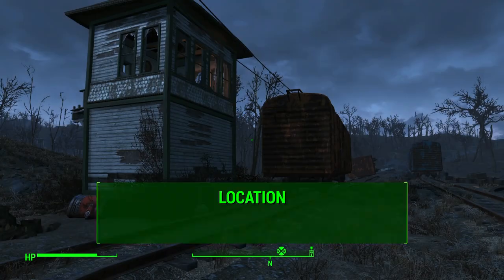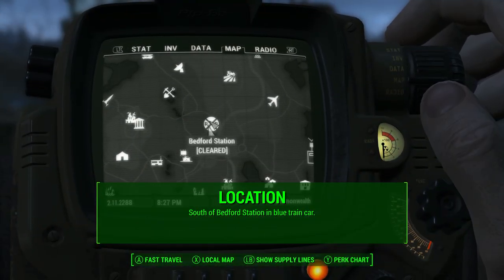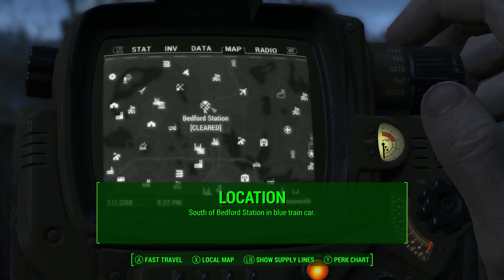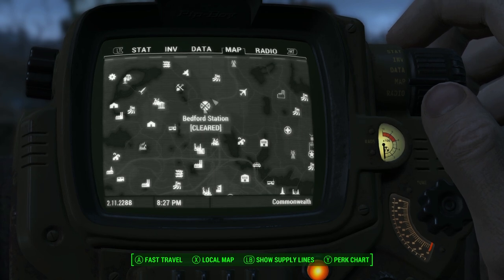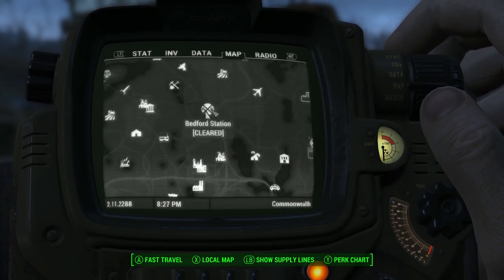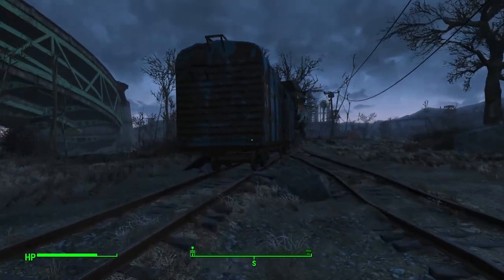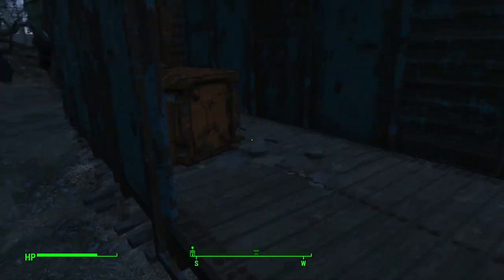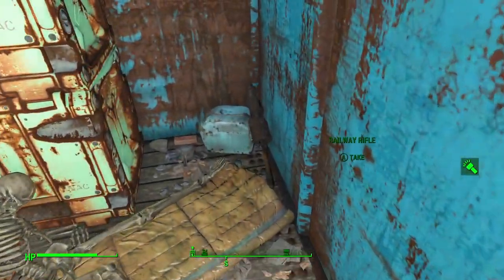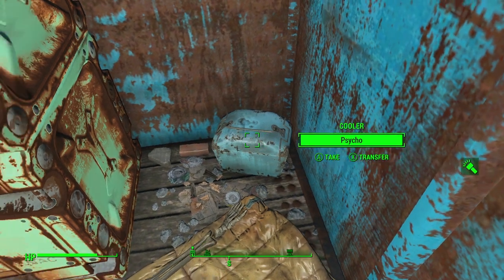It's so easy it'll take you less than five minutes. The location I'm showing you is south of a place called Bedford Station — it's a railroad crossing very close to Concord where you start out in the game. You can walk or run from Concord and get here in about five minutes. Once you're in this location, it's going to be a little bit south of the actual map marker, in this blue train car, and it's literally just sitting there in the corner.